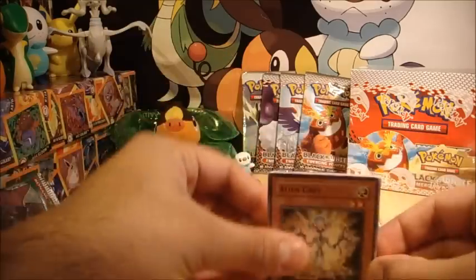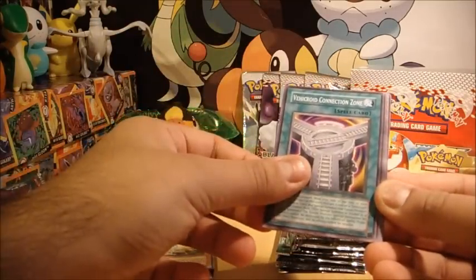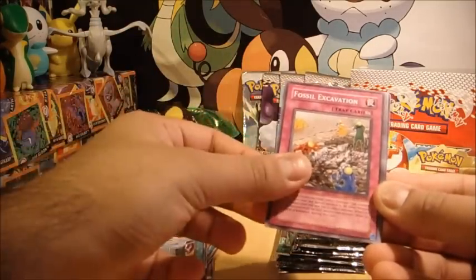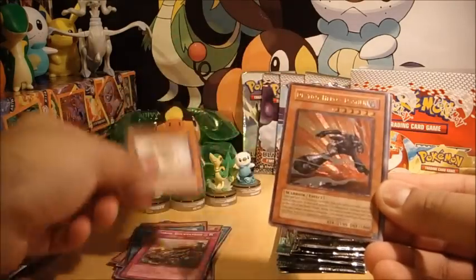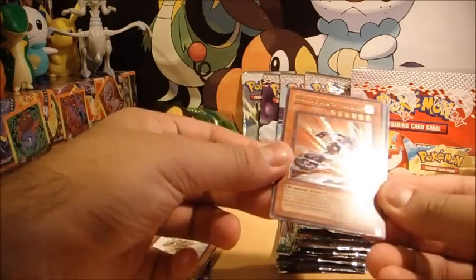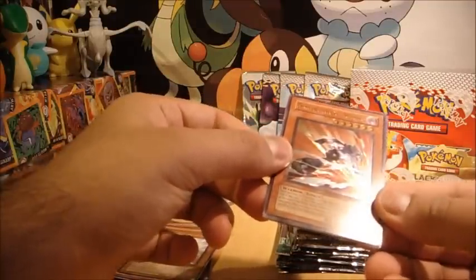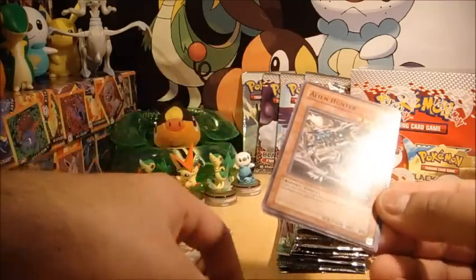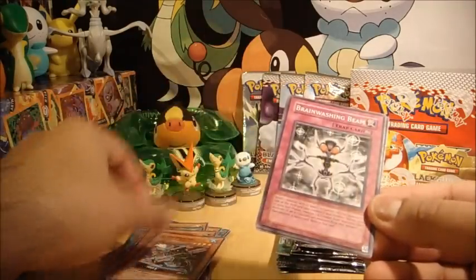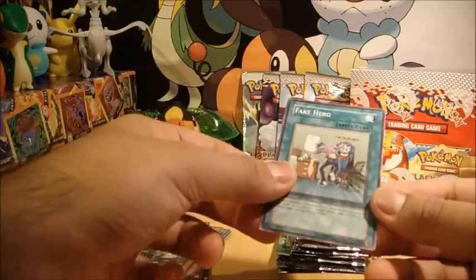All right, so we have an Alien Grey, a Vehicleroid Connection Zone, Fossil Excavation, Baby Cerasaurus — whoa, that's actually a pretty neat holo — a Destiny Hero Dasher. Honestly don't know how rare that is. Alien Hunter, Brainwashing Beam, Black Stego, and a Fake Hero.